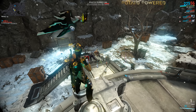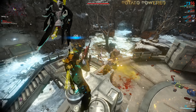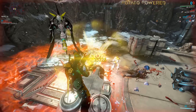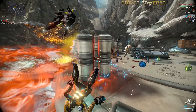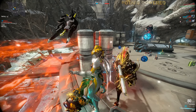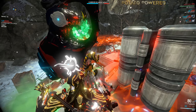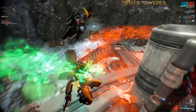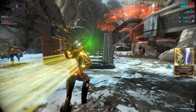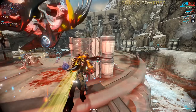There are other frames that might be better for leveling — I'm also fond of using Vauban built purely for Vortex to gather up as many enemies in front of the pod as possible so you can shred them all down. Probably one of the best group combinations is a Speed Nova and a Vauban together, and if you throw in a Trinity for Energy Vampire to keep everyone topped off, you can max level a weapon in a single mission.